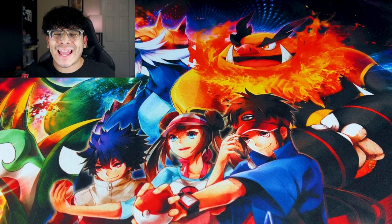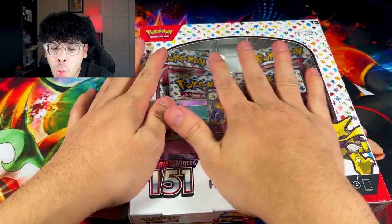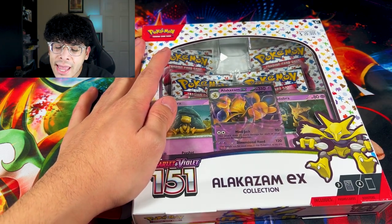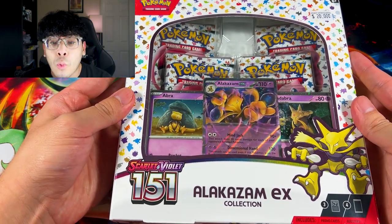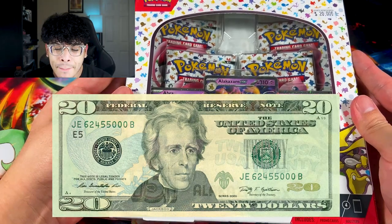What's good everybody, Darkoool here back at it again with another video. In today's video, we got Pokemon 151, the Alakazam EX box. And yes, this right here is the $20 Pokemon card box that we're opening up in today's episode.